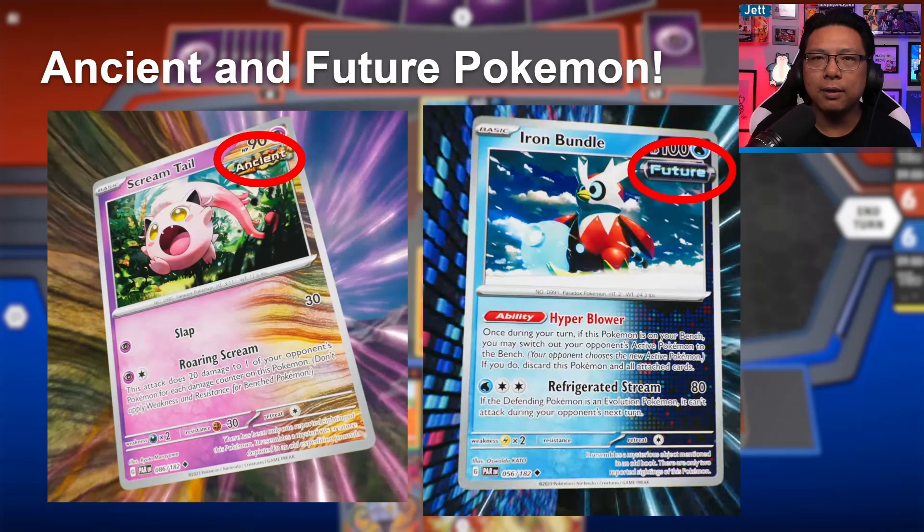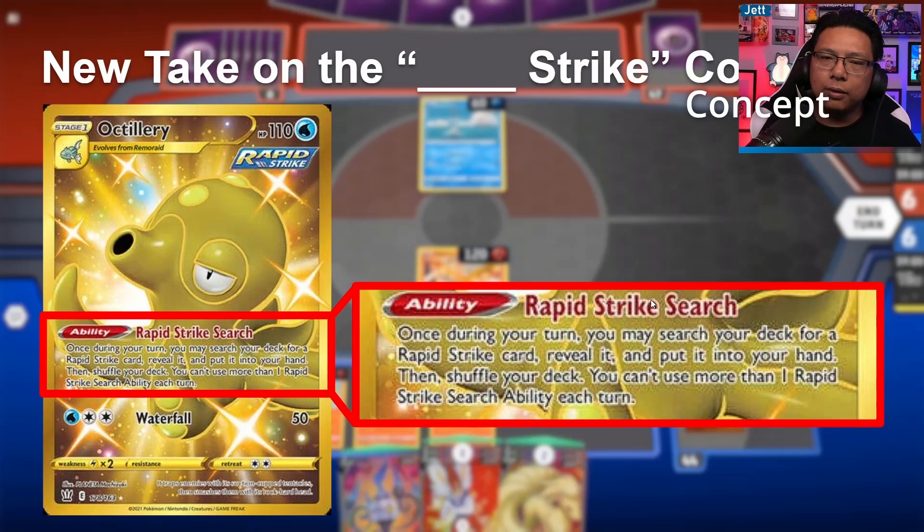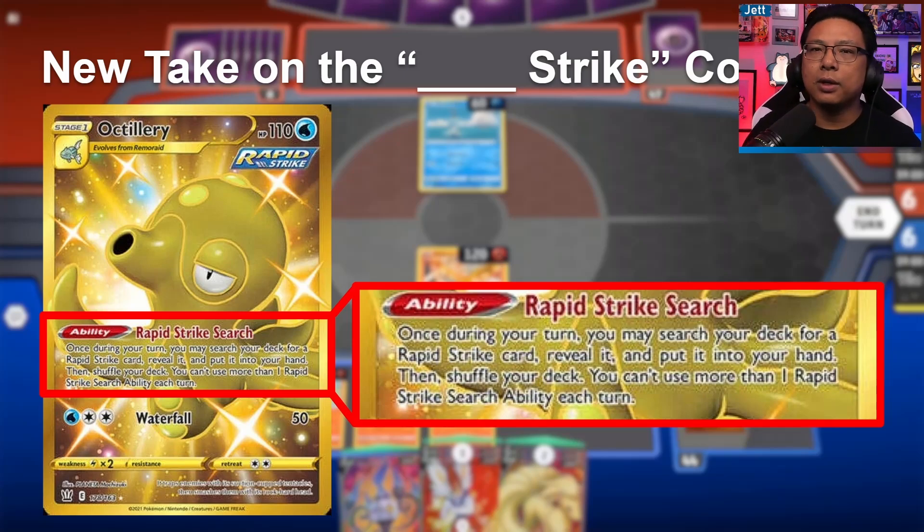The first big one: Ancient and Future Pokémon are making their debut. We can tell because they've got the tag on the top right of the card, and we also see it in the border treatment. On the Ancient side, there's a sandy background fading into the regular background; on Future cards, there's a techno background. These are going to work like Fusion Strike, Rapid Strike, Single Strike, and Team Plasma cards — a modifier on the card with different Trainers, Items, and probably Energy that interact with them specifically. One example is Octillery, which lets you grab a card with the Rapid Strike tag.